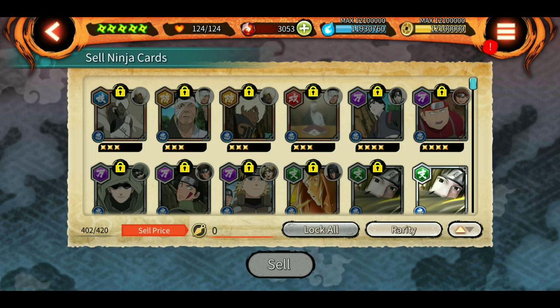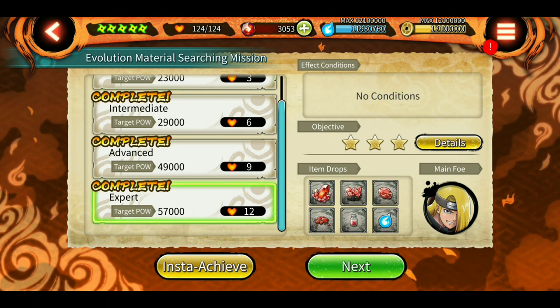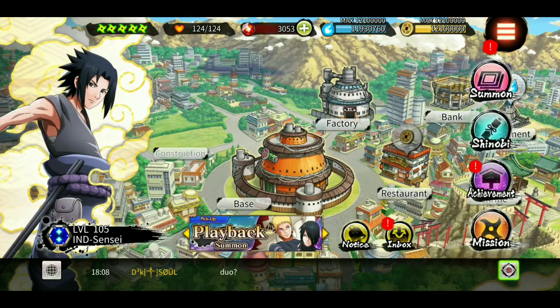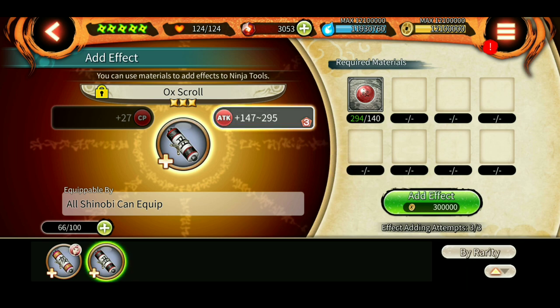The next thing you need to do is collect more evolution material as well as ninja tool material. On weekdays, you can play the evolution material searching mission to get evolution materials — this changes every day. On the weekend, you can use the ninja tool material mission to get special ninja tool materials. For example, on Sunday you get the special ninja tool material needed to add effects like attack in empty slots, which is only available on Sundays.